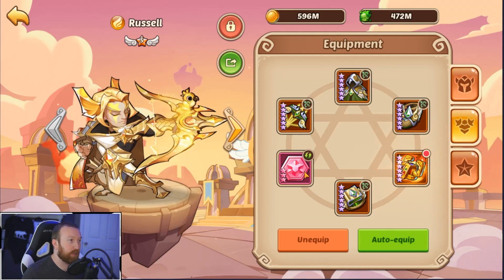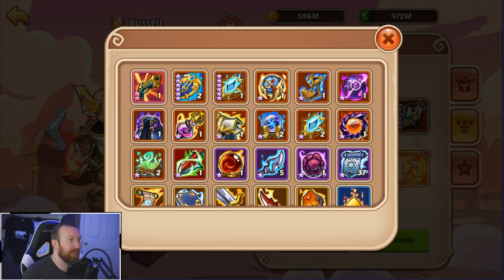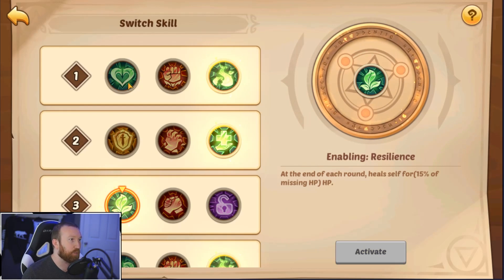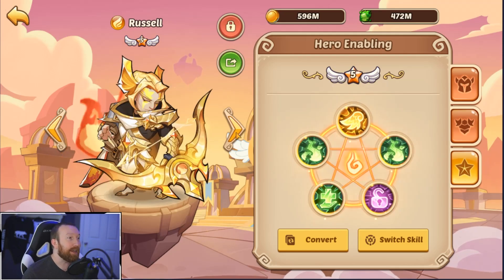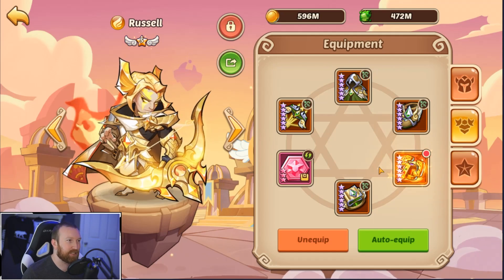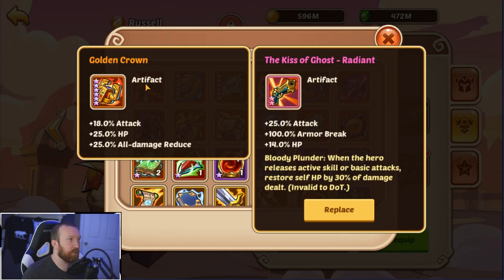So there are a few things I want to give a go here. We don't need this stone — we're better off using the holy attack stone. We're going to keep the crown on the first Russell, give him that resilience and those vitality enables. We need him to live through his actives — that's where it's really going to pay off. For Russell number two, we need that right there and vitality because Russell without HP feels very lackluster in Aspen Dungeon. No speed stone, just go with the holy attack HP. This time I want to try Kiss of Ghost Radiant.